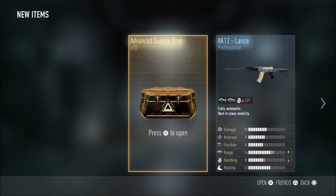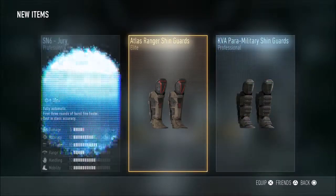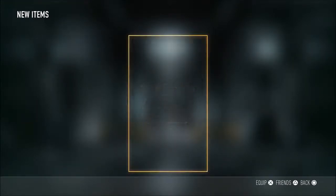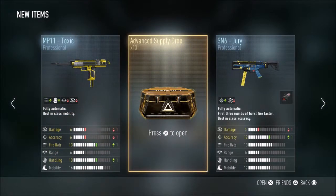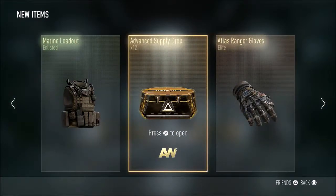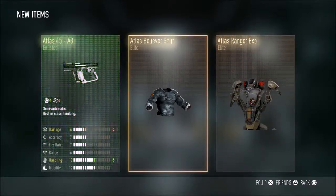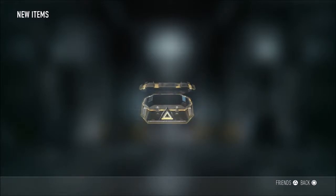We are back with hopefully the rest of these Supply Drops. Elite! Elite! Elite! I already have the jury. Elite! Elite! I got the Echo Helm. Elite! Elite! I've gotten the obituaries so many times. Elite! Elite!